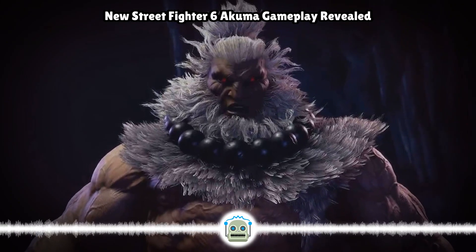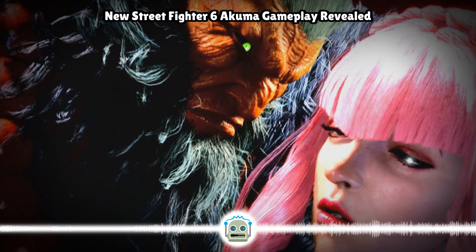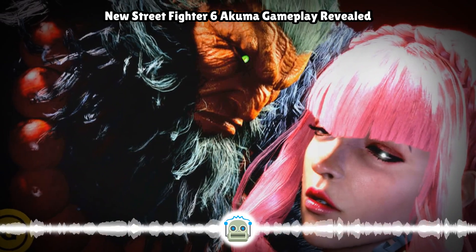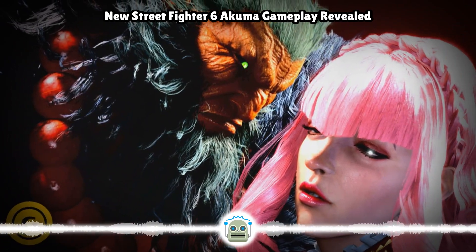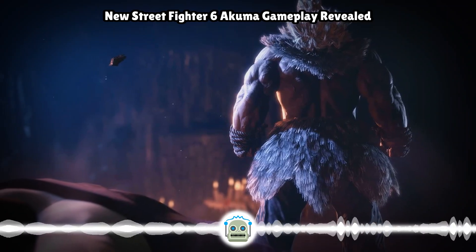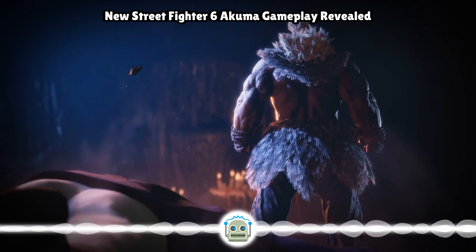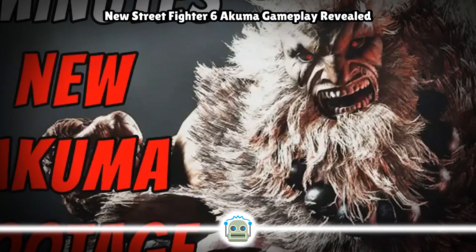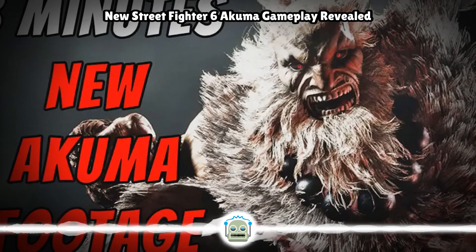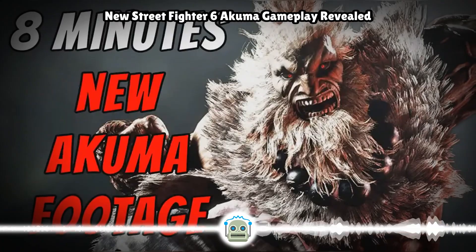We do notice some little things that appear to be amendments from Akuma's appearance back in Street Fighter V, such as his visually powerful uppercut animation wherein he slams his foe back down to the ground after hitting them up into the air with a Goshoryuken. You may recall that when the demonic fighter landed this maneuver in Street Fighter V, it left him right next to his opponent for some easy okizeme pressure. Now the maneuver causes the victim to bounce a bit away from Akuma, surely leaving him with fewer options than in the previous version.